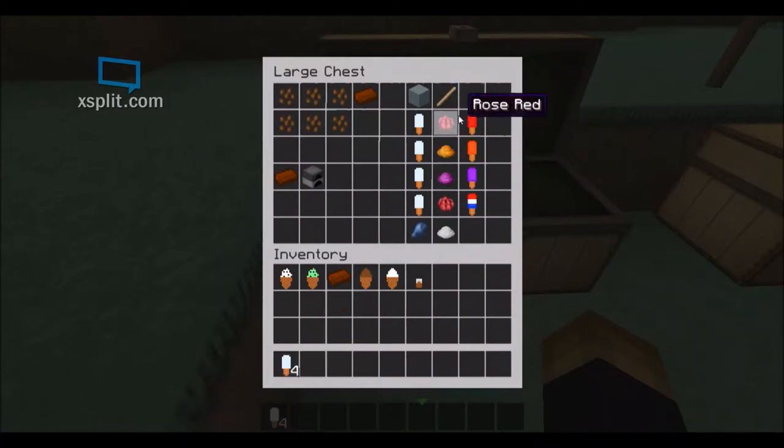You're gonna need those plain popsicles for the flavored ones. For the cherry popsicle, you need a plain popsicle and rose red dye. For the orange popsicle, you need a plain popsicle and orange dye. For the grape popsicle, you need a plain popsicle and purple dye. For the bomb pop, which looks like Captain America, Deadpool, and snow mixed together, you need a plain popsicle, rose red, bone meal, and lapis lazuli — in that exact order or it won't work.